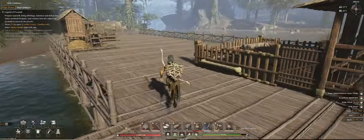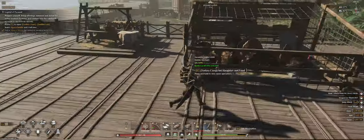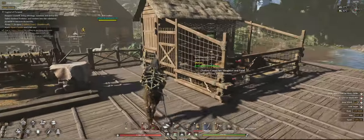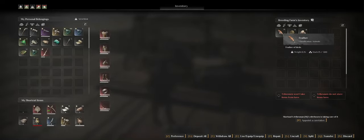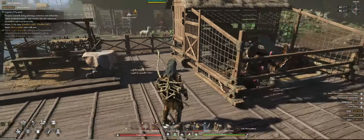The turkey coop is getting full — babies have grown, they've been making new babies, and they are being slaughtered every once in a while. The results are stored here, so I get some feathers, some fish, and some eggs. The meat is brought inside because we are cooking that.